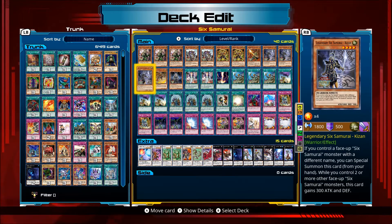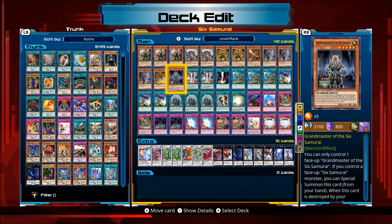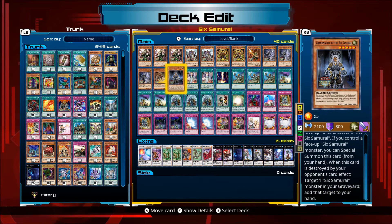Three Kizan: if you control a face-up Six Samurai monster with a different name, you can special summon this card from your hand. While you control two or more face-up Six Samurai monsters, this card gains 300 attack and defence, making him a 2100 beater. Zanji: at the end of the damage step, if he attacks, destroy the monster — you need to control another face-up Samurai. Grandmaster: you can only control one. If you control a face-up Six Samurai you can special summon him, and when destroyed by an opponent's card effect, target a Six Samurai in your graveyard and add it to your hand.